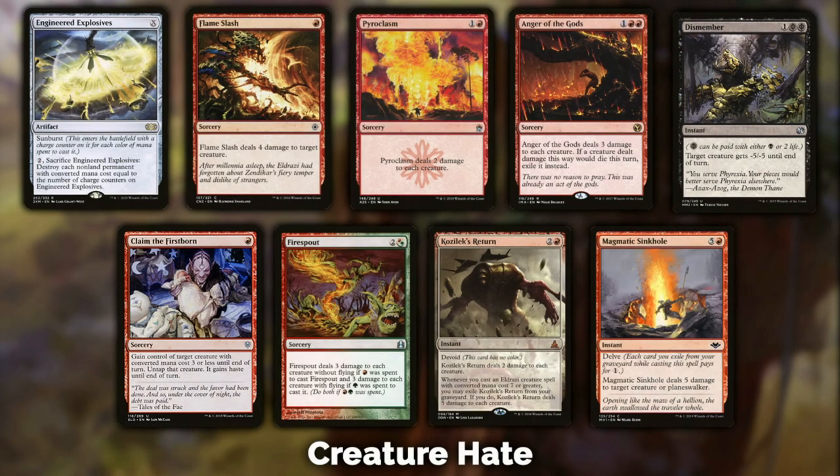Creature hate — you're playing red and green, but mostly red here, and you have a lot of options. Engineered Explosives is not a red card but it's a nice sweeper. It's a bit less effective in a two-color deck since you're limited to targeting permanents of two mana or less. However, it comes in really handy against token decks — there are a lot of those right now, especially artifact decks producing Thopter tokens. Engineered Explosives is meta-dependent.